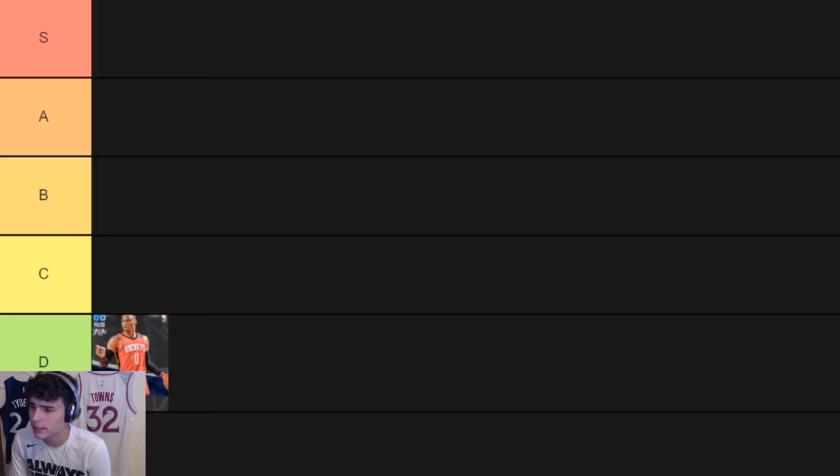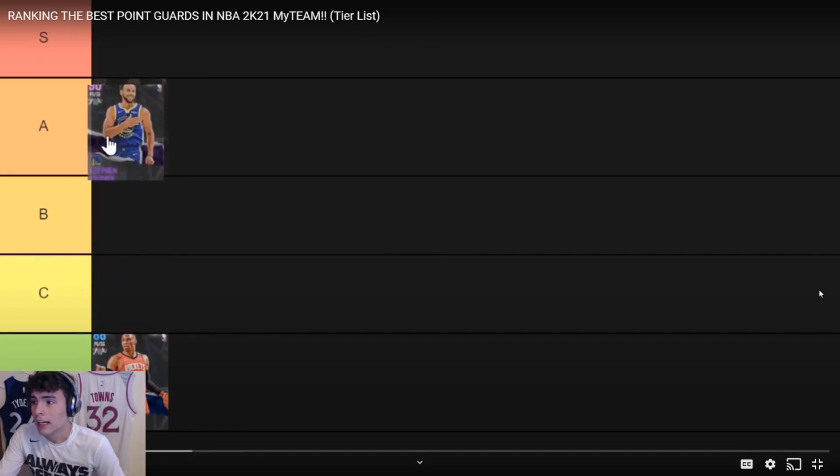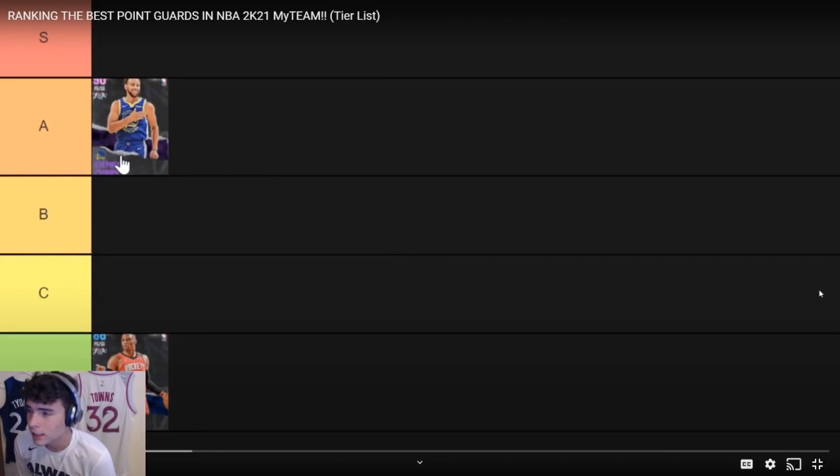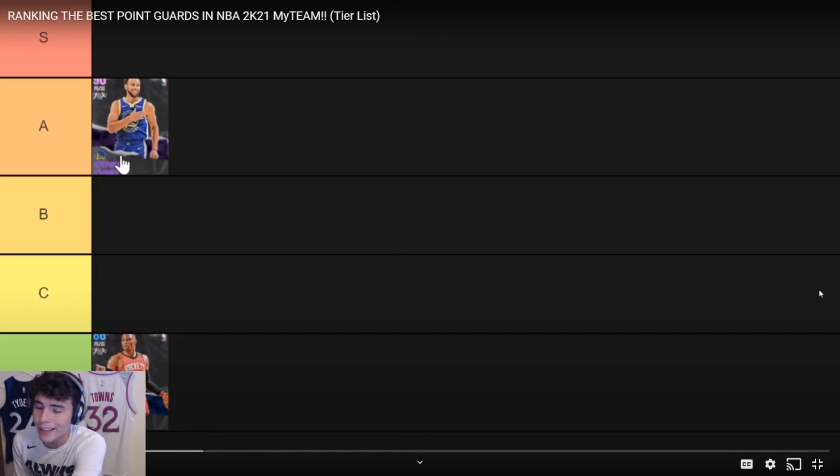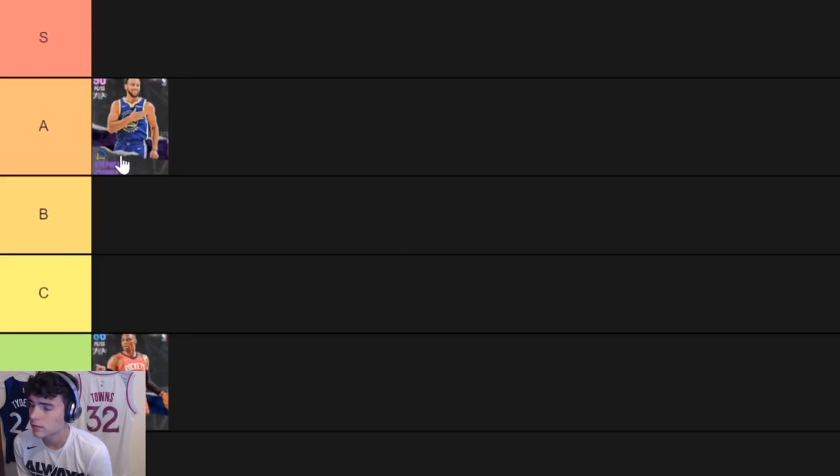Steph Curry is close to S tier — he's A tier, though he doesn't have clamps. Considering putting him in B, but the one problem is he's got cold zones everywhere outside basically the top of the arc. That said, if you know how to dribble, Steph Curry is perfect for MyTeam. He misses more shots than you'd expect for an 89 rating though.